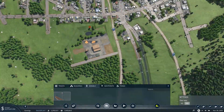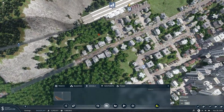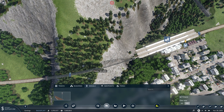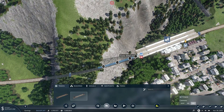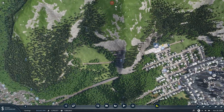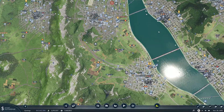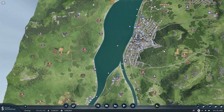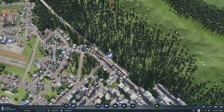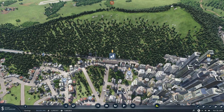We'll get our last signals in here and then fix this connection. I think we just have to delete that one little bit of track and then align it straight into the station. Now we have that, and then we can come over to the other side towards Durham and start to figure out what we're going to do here.